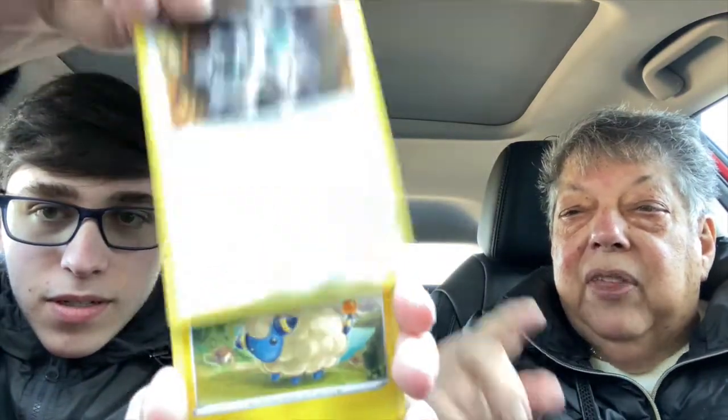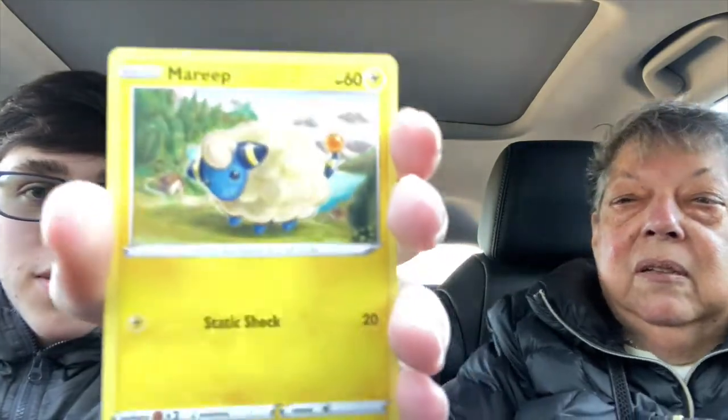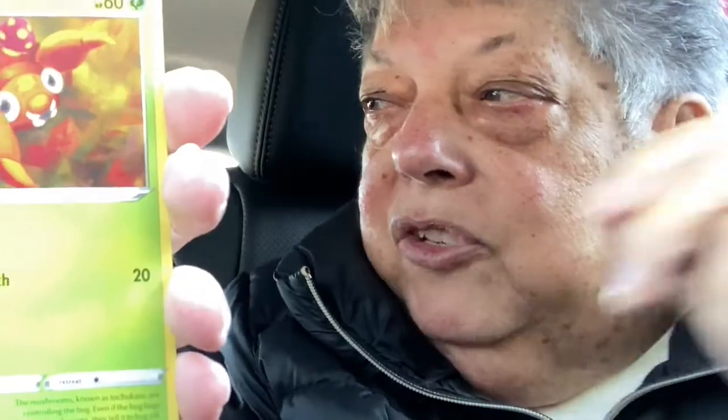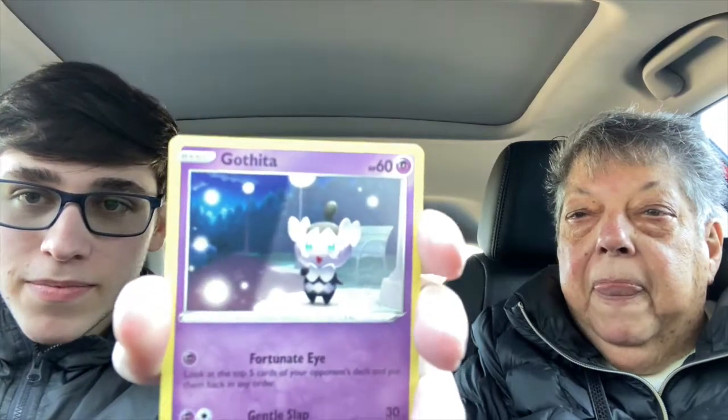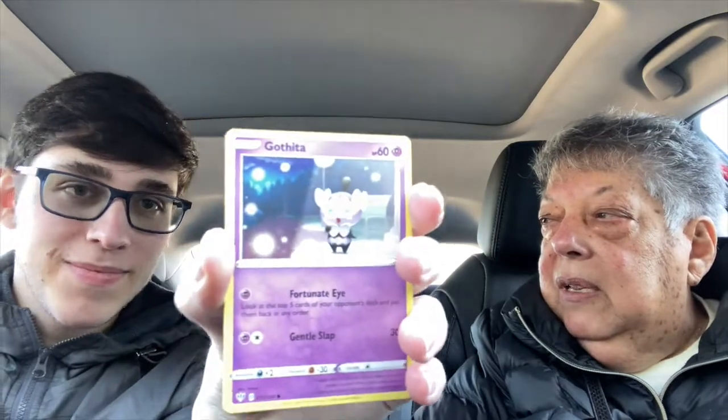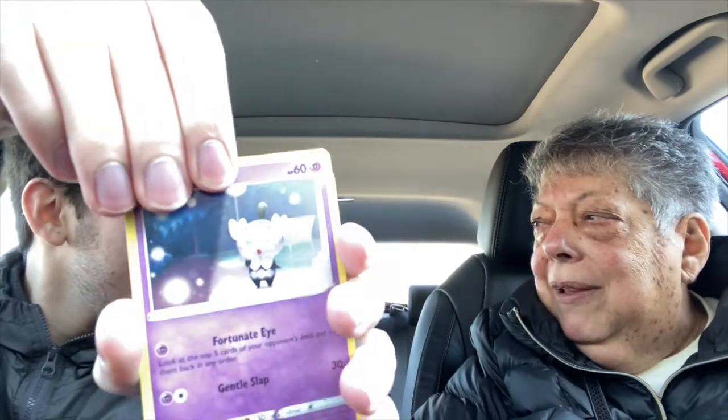It looks like little things going around — oh look at that, it's a Marill! It's a who? A Marill. Oh my favorite, Marill — that's a sheep! Yes it is, it's a Mar and a sheep together. Next one — it's hard to read backwards — Gothita. Why are you reading it when I'm supposed to read it? You're taking my job!